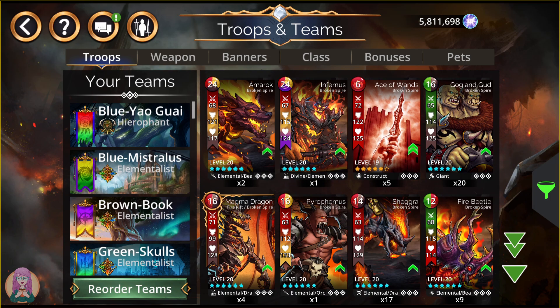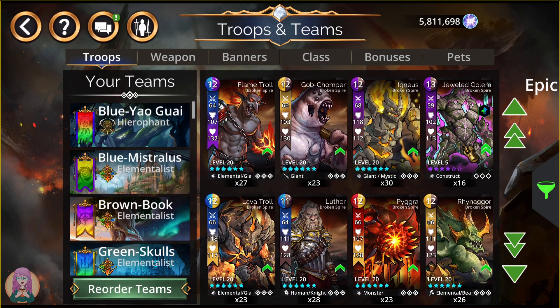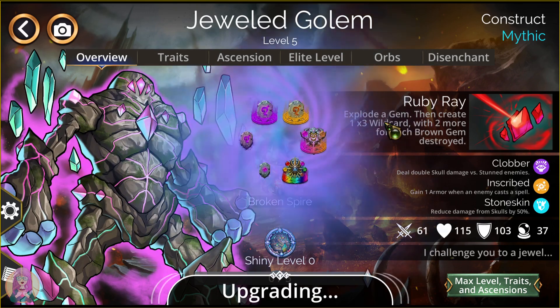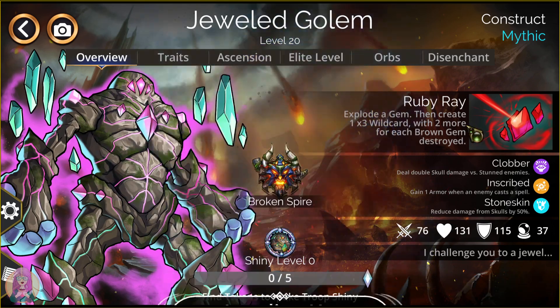Anything with a red border — there are no bosses in this kingdom so I can't show you there. Next up, we have the new troop, the Jeweled Golem. I'm just going to go ahead and max that out. This guy explodes a gem, then creates a 1-3x wild card with 2 more for each brown gem destroyed. Those 3x wild cards are really, really nice. As far as when he gets shiny: shiny level 1 will decrease the mana cost by 1, and shiny level 2 is going to make you create a bunch more wild cards. I can't give you the specifics, but shiny level 2 is great — gonna make this a lot more useful.